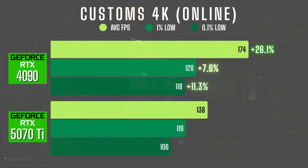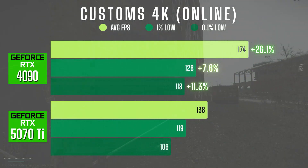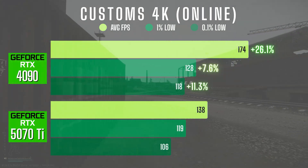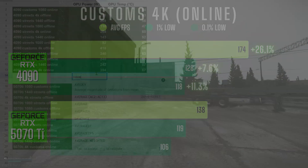Online in Customs at 4K, the gap is significant. The 4090 averaged 174 FPS compared to 138 on the 5070 Ti, giving it a 26% edge. The 1% lows were 128 vs 119 and the 0.1% lows came in at 118 vs 106. These gains translated into the most meaningful difference seen between the two cards during the entire testing period.